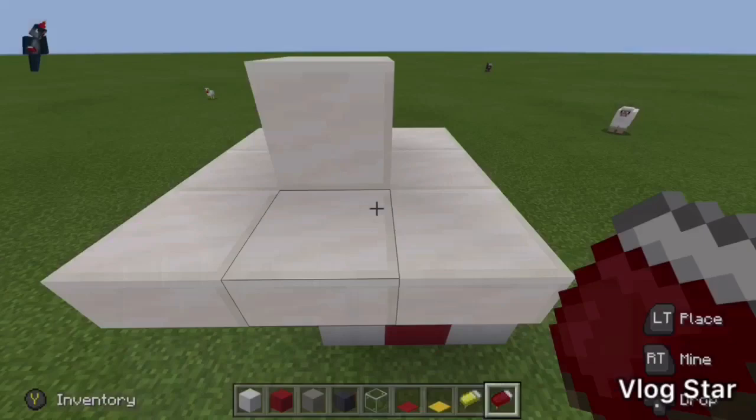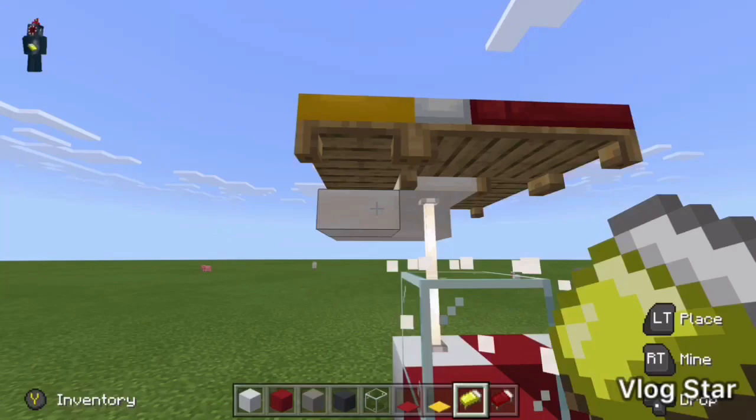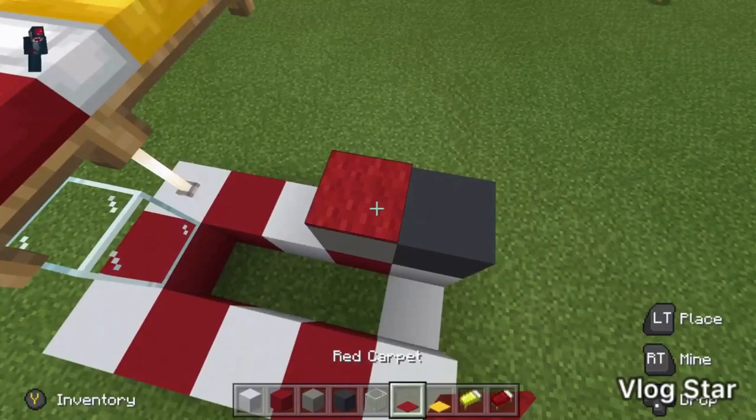Now we get the beds — you'll see what this makes, like a parasol thing. You'll start with a red bed, then yellow bed, red bed, and yellow bed around it. Get rid of the quartz slabs underneath so we can do something with the glass. This should be what it looks like so far.